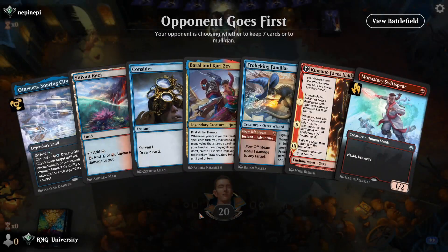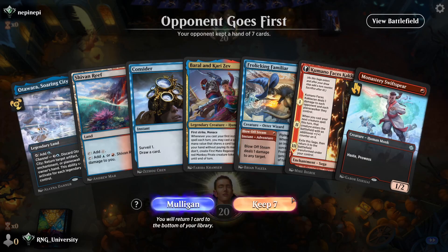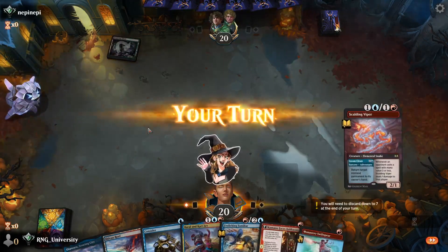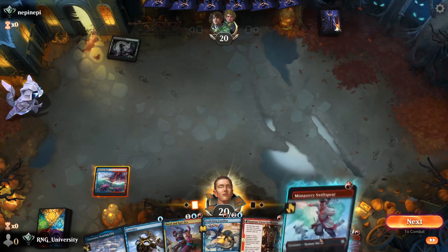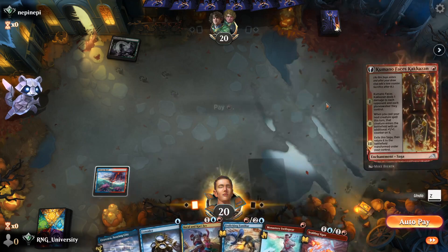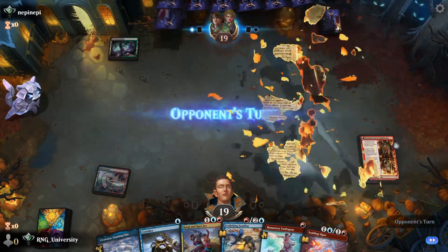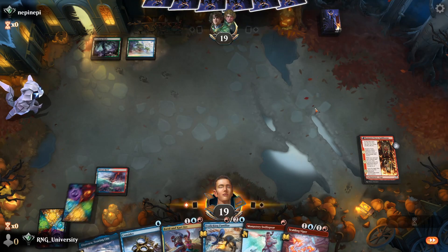Our new opponent is Nep-Nep-Nepi-Nepi and we drop Barong and Karizev. What do you know — opponent goes first though. Our aggro hand means nothing when opponent goes first. I'm gonna keep. Do we Swiftspear? I guess we can drop a Swiftspear next turn. Always come in on turn one, right? Because he can Cut it Down. We'll drop a Swiftspear next turn if they have a Cut Down.